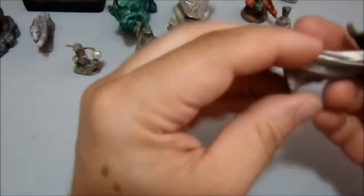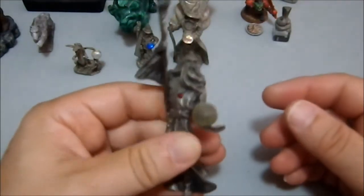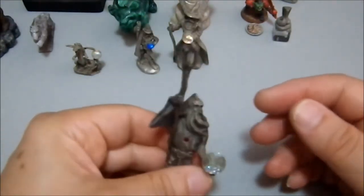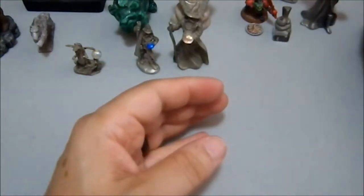Then we have this one, which I might want to get rid of as well. It's kind of a wizard — he's got a staff, he's got another gem in the staff, so you know he's all impressive looking. And again that's a pewter figure.